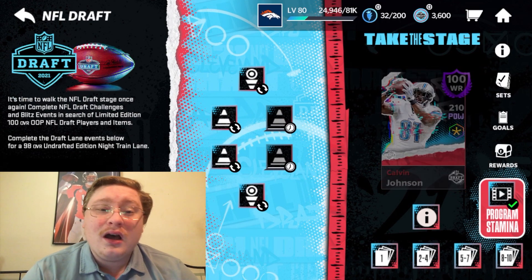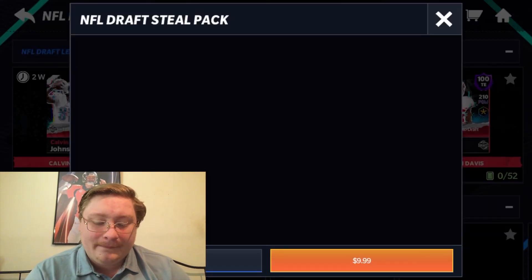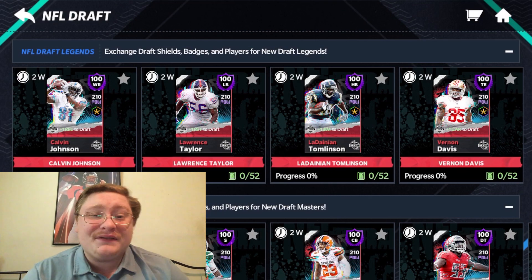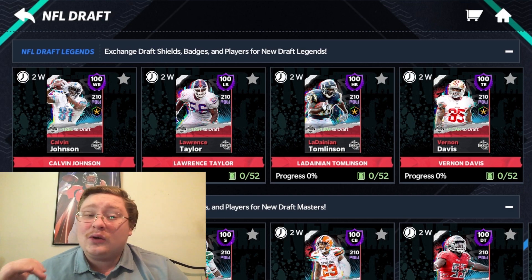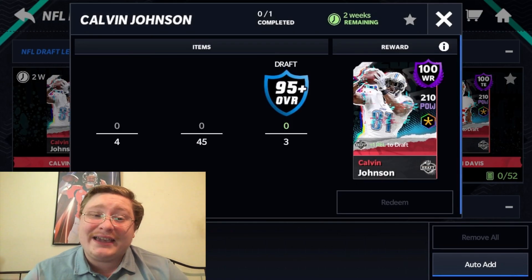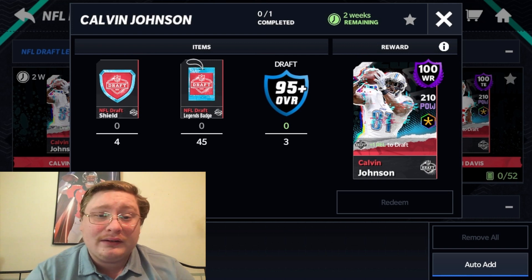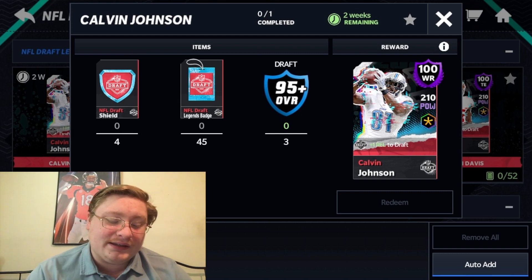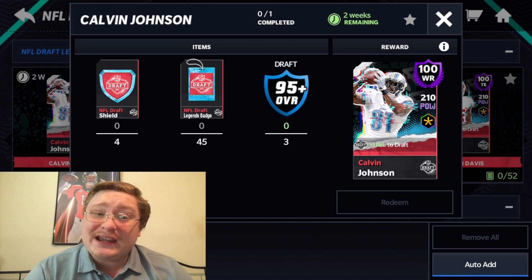In order to get these four amazing players — three of which are Hall of Famers — you're going to come over here to sets. There's Calvin Johnson on the right side. You do see on the top of the sets are the four NFL Draft Legends. Now all four of these guys take the exact same amount of items, so we're just going to go over the Calvin Johnson set and it will apply for all of them. In order to get a 100 overall NFL Draft Legend player — including Vernon Davis, Calvin Johnson, Lawrence Taylor, and LaDainian Tomlinson — you will need four draft shields, 45 Legends badges, which are different than just the normal badges, and then three 95 or higher draft players.